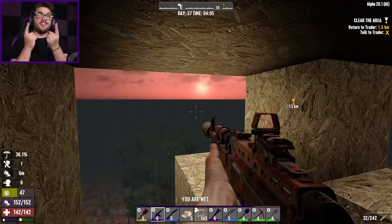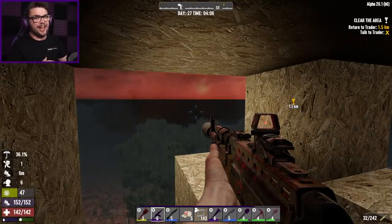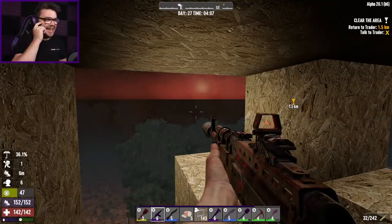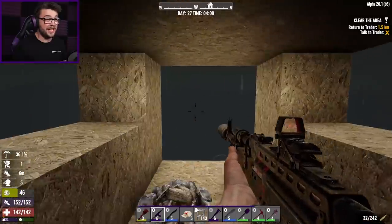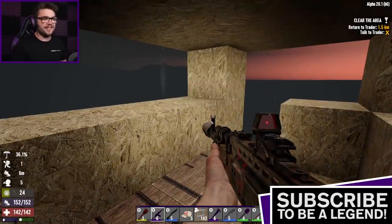G'day guys, my name's Josh, you can call me Zaboodle, and welcome back to 7 Days to Die, where we're back in Alpha 20, back in the Clock Tower series, coming into day 27. And for the first time in a little while — god it's windy out here at the moment — I'm starting the day out in my desert base.